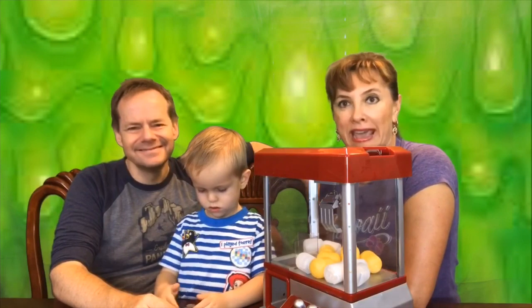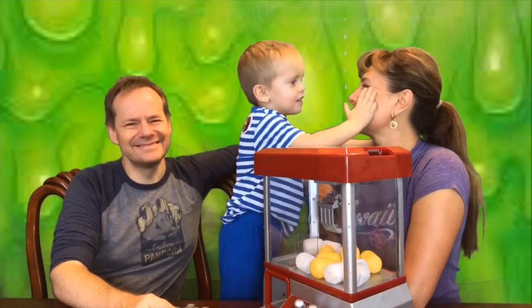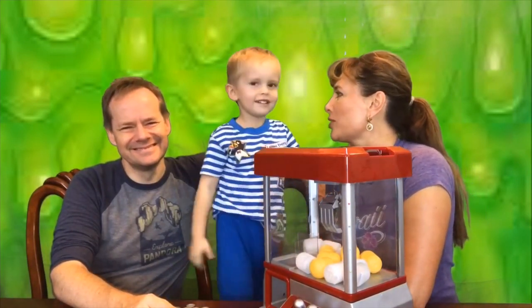We're gonna have a claw machine that's gonna decide what ingredients each of us gets. There are 12 eggs in this claw machine and each of us is gonna get 4 of these eggs to see what ingredients we get. Those ingredients can be gross or pretty, and we're gonna decide who makes a gross or pretty slime. I'm gonna give you this for good luck!